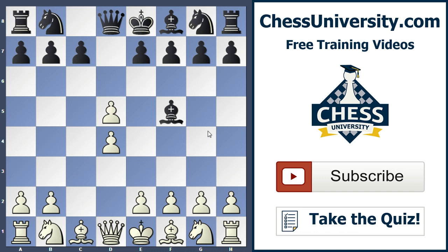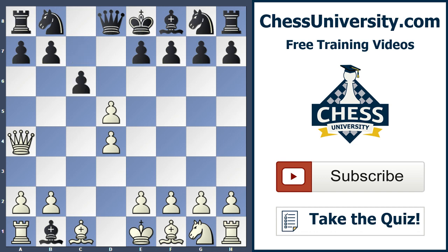Black normally does not take that d5 pawn right away. Instead, black continues with the plan of trading off the bishop for the knight — that's the main continuation, Bishop takes b1. Here we could take on b1 right away or insert an in-between move. Both Rook takes b1 and Queen a4 check are played, but Queen a4 check is considered slightly stronger. We get to develop our strongest piece with tempo — it's a check — and after this check the common response is pawn to c6 to block, and now we simply play Rook takes b1, capturing the bishop.